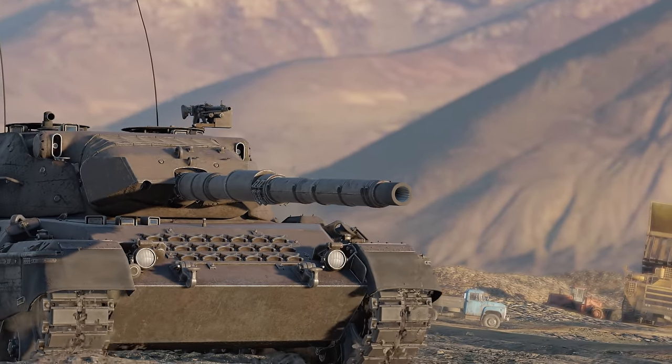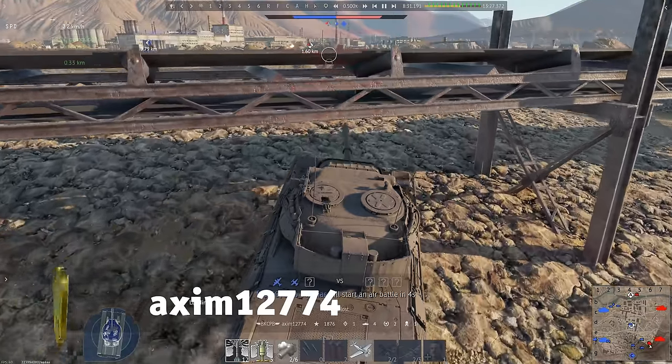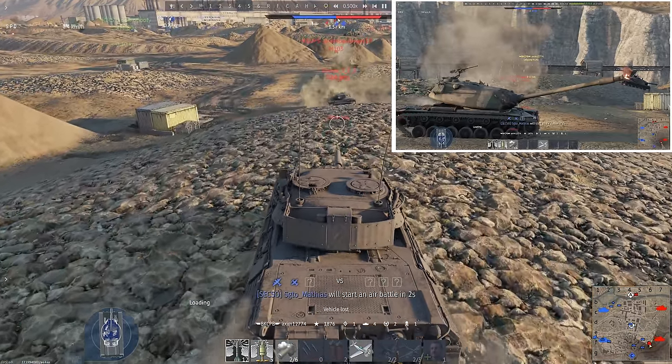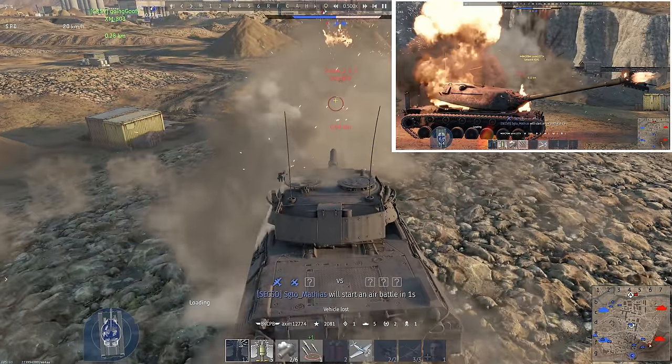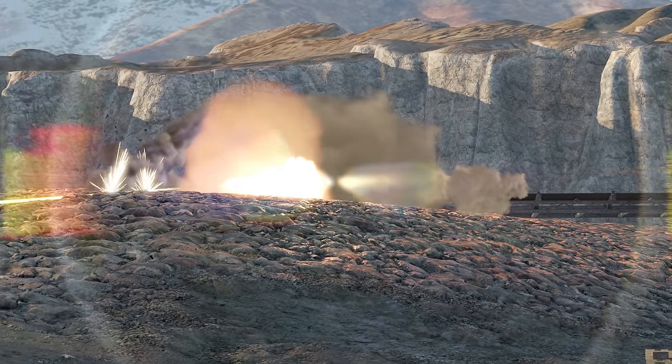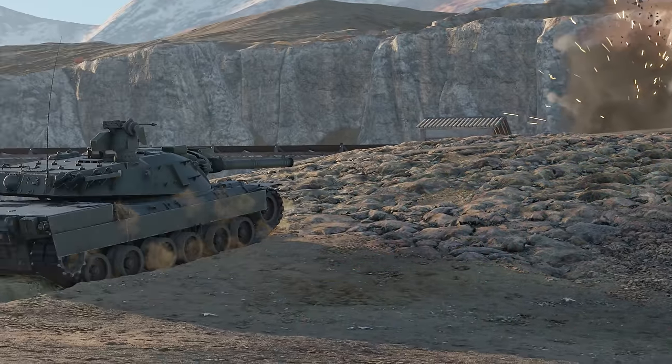You may rely on your ally's armor, but sometimes it's a threat of its own. Don't believe us? Watch this. Axum shoots the tank in the front, but the shell ricochets off — right into the next machine. Love me some ricochets.